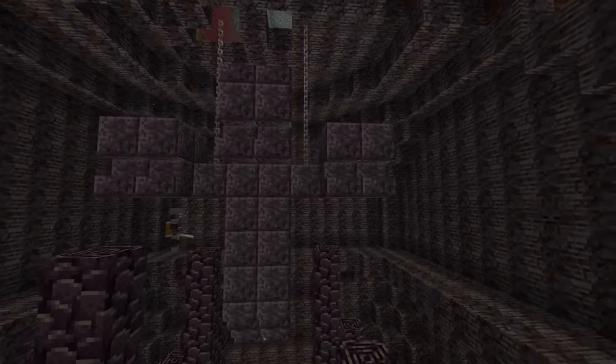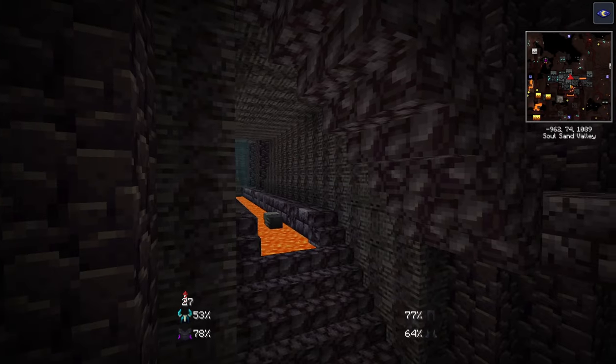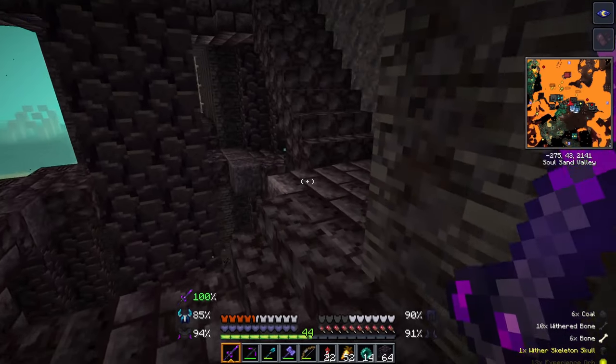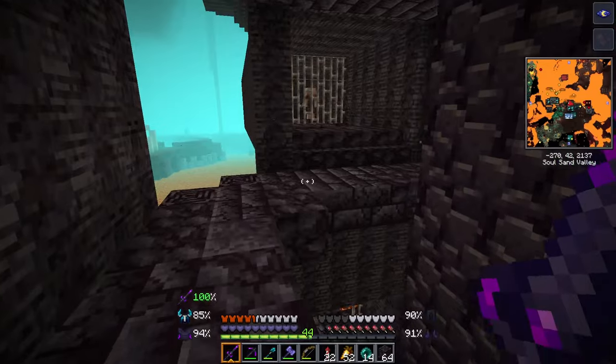In one head, you will find a big pig statue made of gold blocks, and in the other, you will find a wither-like statue. I couldn't find anything valuable in that room, but you can travel down the building. Inside the ribs, you will find loot chests along with piglin prison cells. If you arm these piglins with a sword and armor, they will fight for you.